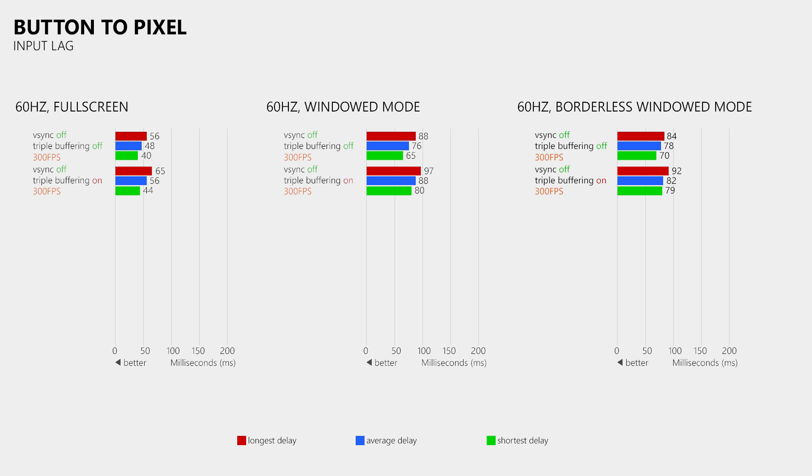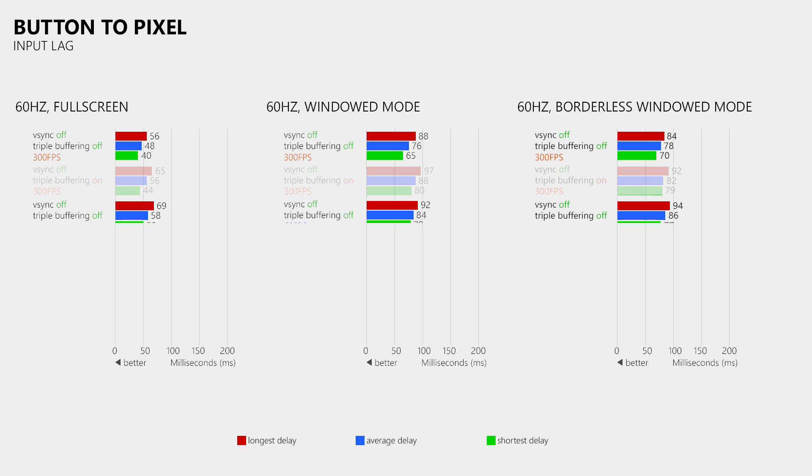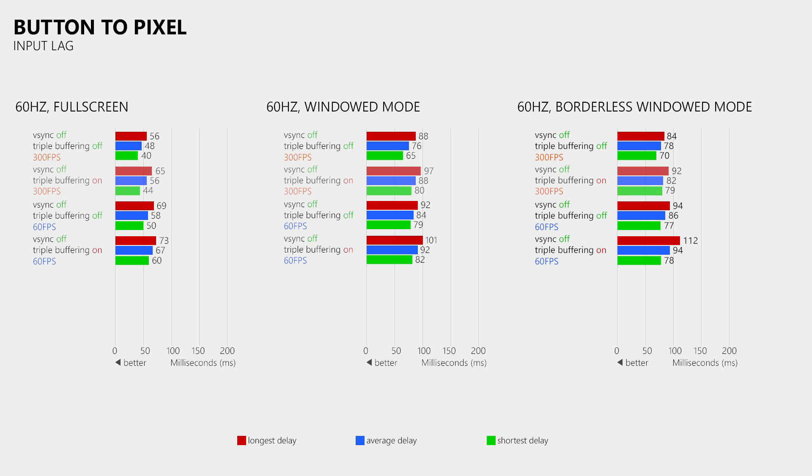But first we will have a look at the results when the game is running at just 60FPS. These tests were done with a refresh rate of 60Hz which means that the monitor cannot display more than 60 frames per second. However, you can clearly see that running the game at higher frame rates does slightly decrease the button to pixel lag — that's because some aspects of games like processing of input data is often linked to the frame rate. With enabled triple buffering we also see a similar small increase in the input lag at 60FPS, where windowed and borderless windowed mode also have about 30ms more input lag than fullscreen mode.